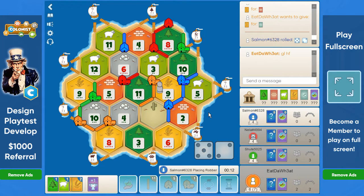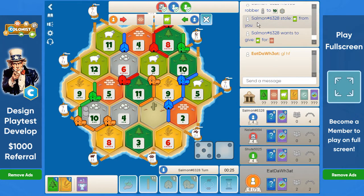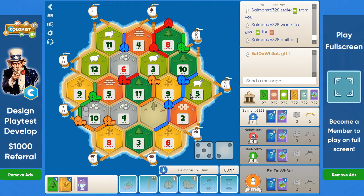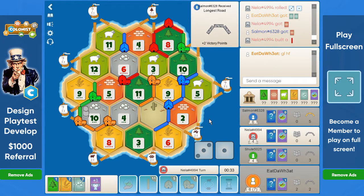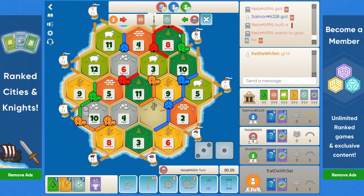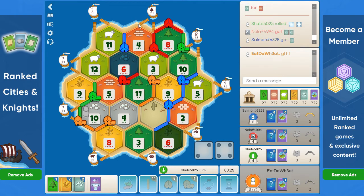Blue rolls a 7 this time — as expected, they block the 10 and steal a sheep. That's very rare: red and blue both stole sheep. Blue needs a brick but already has a brick, so they need to road-settle. Blue takes the road. 4 rolls. Red bot builds useless roads instead of going to the wood port — that's quite bad. They could do a lot of interesting stuff with the wood port. 5 rolls.